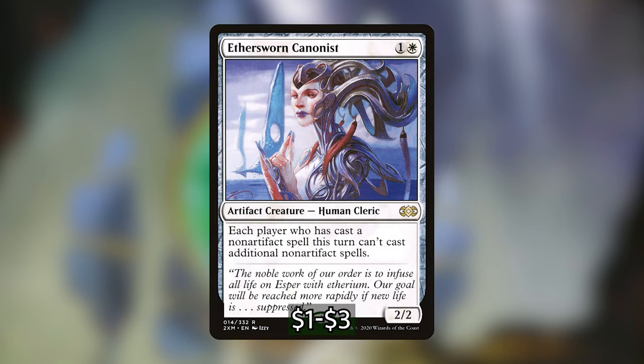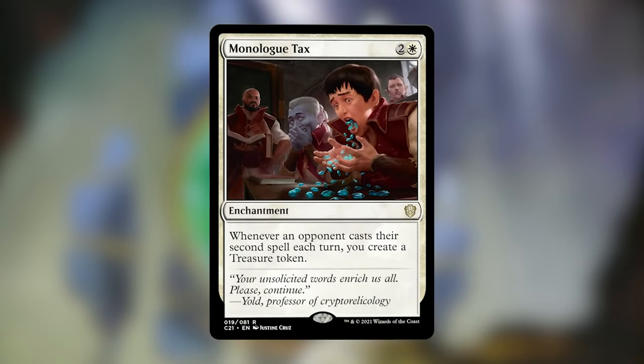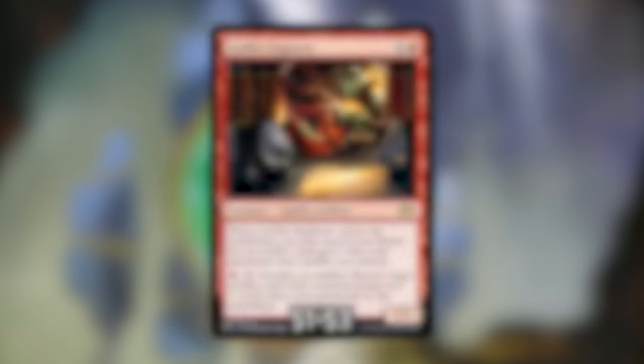Aethersworn Cannonist is 1 and a white for a 2/2 Artifact Creature Human Cleric. Each player who has cast a non-artifact spell this turn can't cast additional non-artifact spells. Since we are in Boros, we're going to be struggling with mana ramp and making fewer plays than opponents playing green. But with Aethersworn Cannonist, since most of the cards in this deck are artifacts, we'll be able to play multiple spells while our opponents will not. I'll also just say it now — Monologue Tax isn't that good.